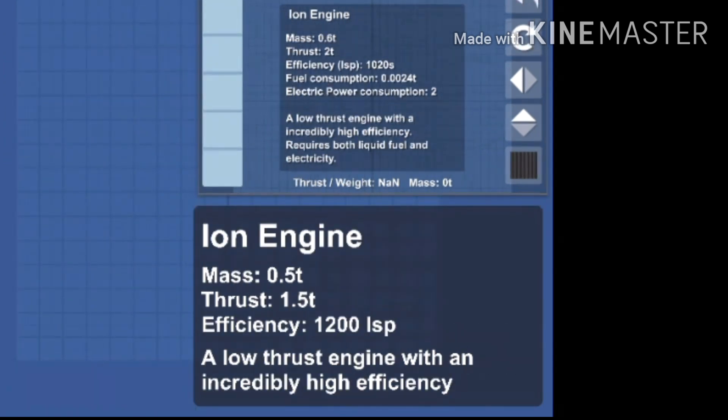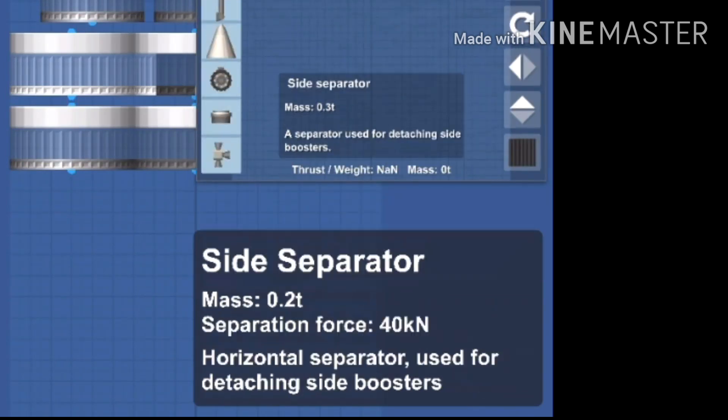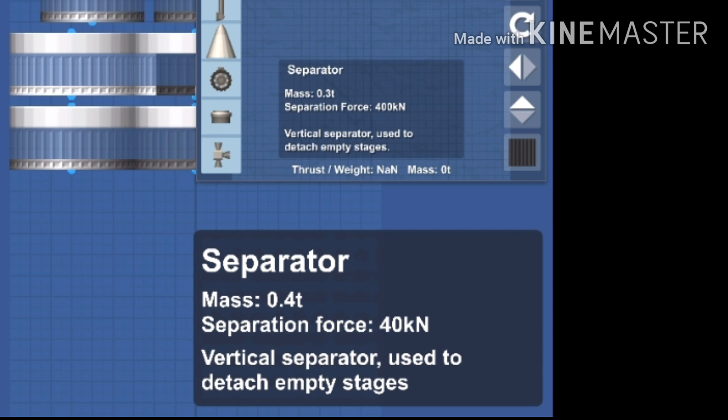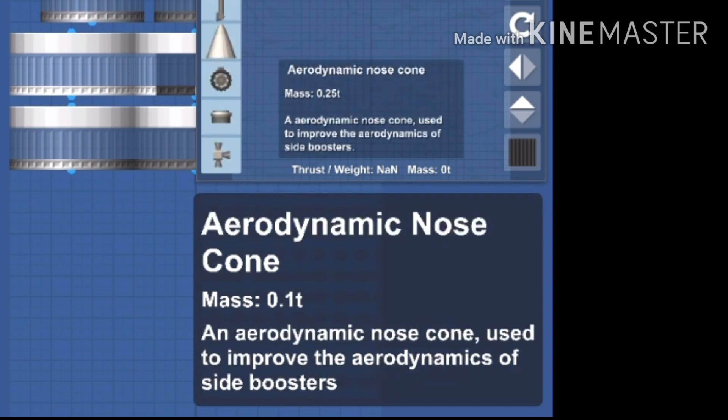The Ion engine was not originally in 1.5 but was re-added in the bugfix update and is more overpowered than ever. Mass and thrust have both decreased, but not only does it no longer need electricity — its efficiency has increased from crazy to ridiculous. Both parachutes are lighter. All separators are now heavier and their separation force is only a fraction of what it once was, except the side separator which has gotten lighter. The weight of fairings now depends on their size, and they now have the word 'encapsulate' in the description.